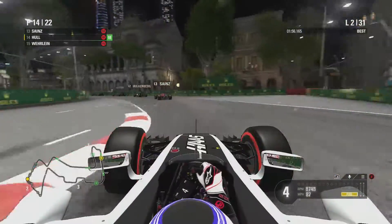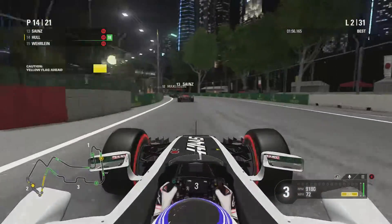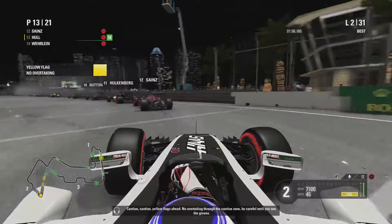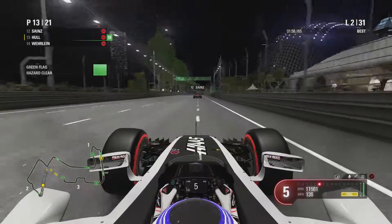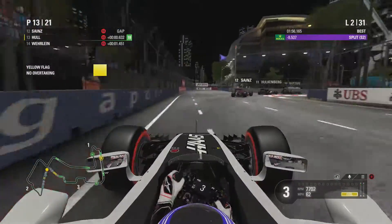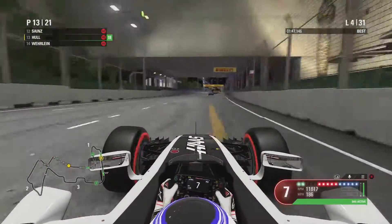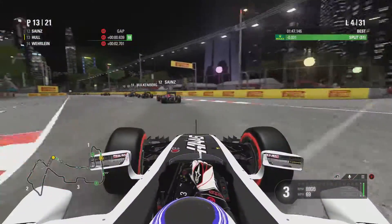Our only real overtaking opportunity is into Turn 5 as mentioned. We're sitting in dirty air getting hot behind Sainz. There's a yellow flag ahead — Verstappen is out of the Grand Prix on only lap 2. It looks like an engine failure: you can see Max pulled over to the right-hand side with smoke coming up. His car clearly didn't like the conditions. He's out early here in Singapore.